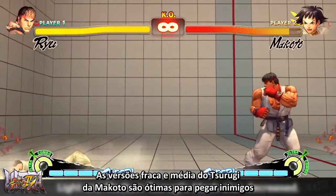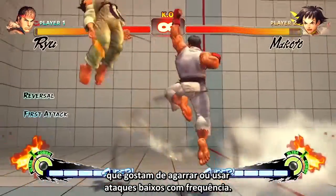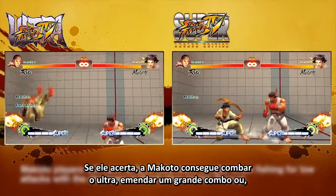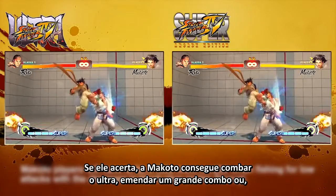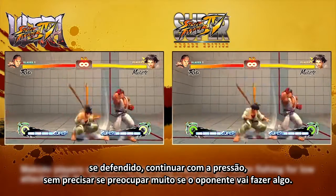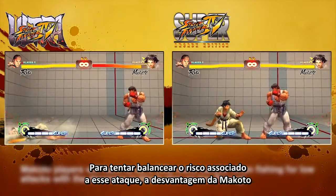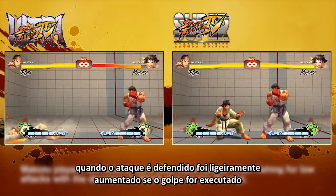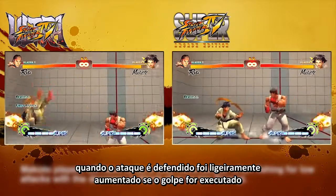Makoto's light and mid versions of the Tsurugi attack are great for blowing up opponents who like to throw or use low attacks constantly. If it hits, Makoto can connect her Ultra, land a big combo, or if blocked, keep her relentless pressure going without much worry of the opponent countering it. In an effort to balance out the risk associated with this attack, Makoto's disadvantage when the attack is blocked has been slightly increased when done from the lowest point.